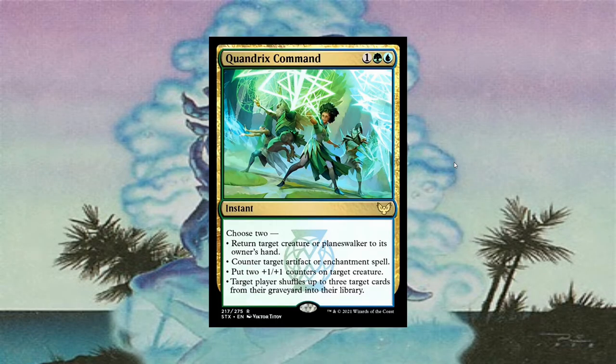The one I think is most interesting is Quandrix Command. I'm pretty excited for this card. The first ability is most relevant: return target creature or planeswalker to its owner's hand — I have Snap as the background image for that reason. Then: counter target artifact or enchantment spell; put two +1/+1 counters on target creature; and target player shuffles up to three target cards from their graveyard into their library. I think this is the Tymna control card, perfect. It functions like a Dockside doubler — like Snap or Unsubstantiate. It has a somewhat relevant counterspell ability. You pay three mana with your Dockside out, return Dockside to your hand to recast it for more Treasures. Countering artifacts or enchantments is somewhat relevant since a lot of combos rely on an artifact or enchantment as their main combo piece, like Isochron Scepter or Food Chain.